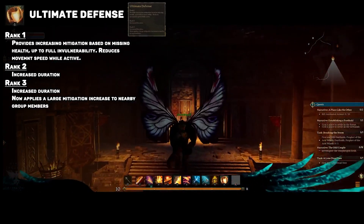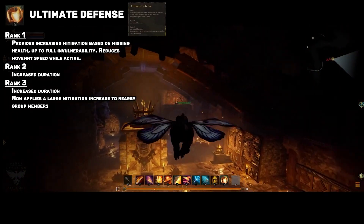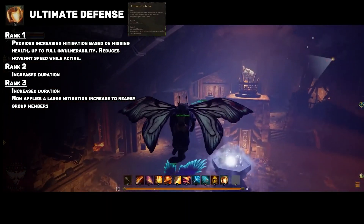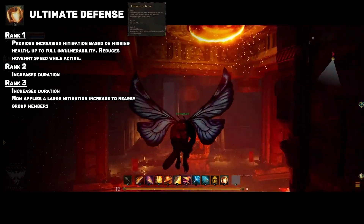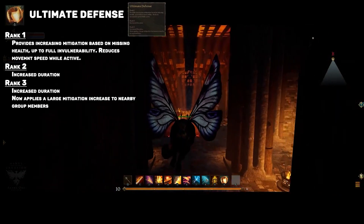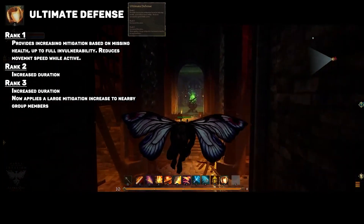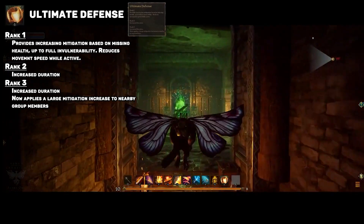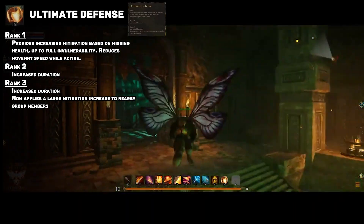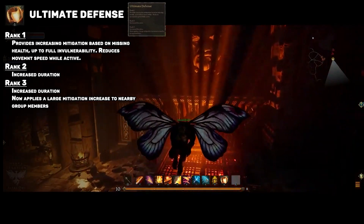The last skill is Ultimate Defense. This one is really interesting because of the second line — it reduces your damage taken based on health missing. So it's an oh-shit button, but if you use it at very, very low health, you become essentially immune to damage for a short period. I love the idea of being this unstoppable, bloodied-up tank who just won't go down. It opens up dynamics for raid bosses and how tanks use it to survive certain abilities. The rank-three part also gives a nearby group-wide damage mitigation buff based on your low HP — an insanely powerful cooldown every tank will want.